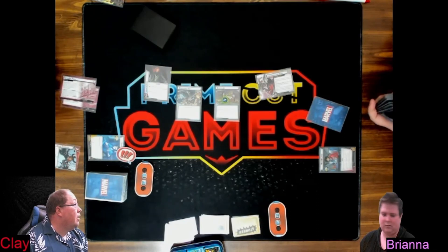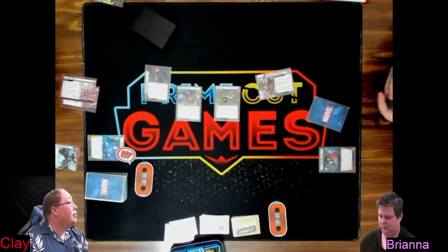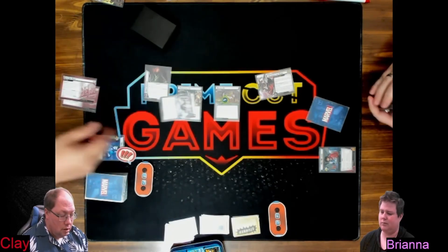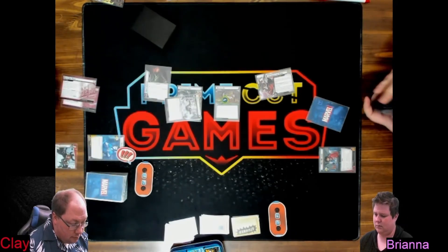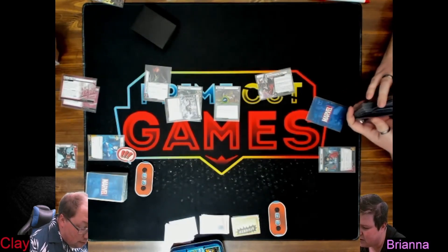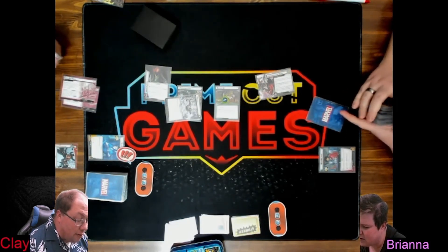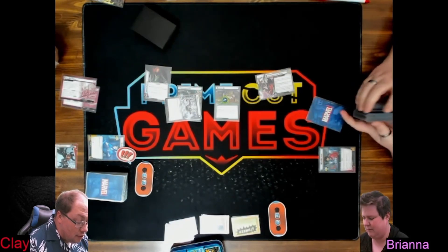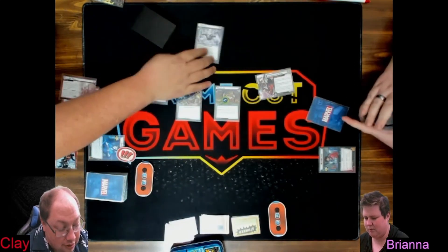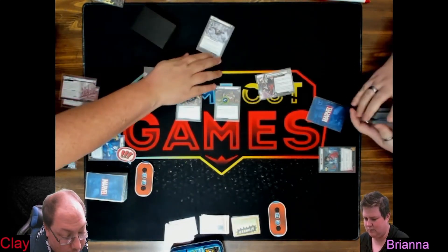We don't have a d4, so I'm going to shuffle these a few times and pick the top one. We'll do Side B for Expert — Griptide. Place three threat on the main scheme and one threat on each side scheme, or he gets plus two attack and gains ranged and piercing. That's no bueno. He has 24 hit points.